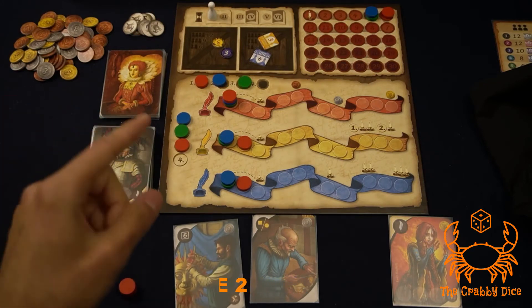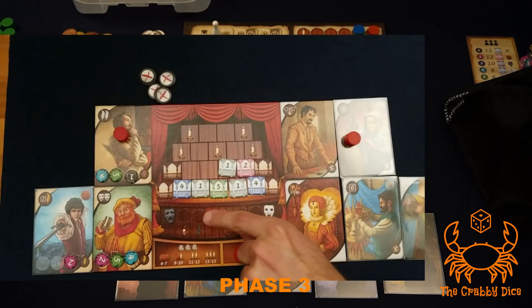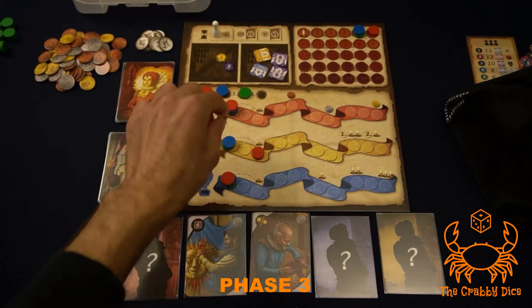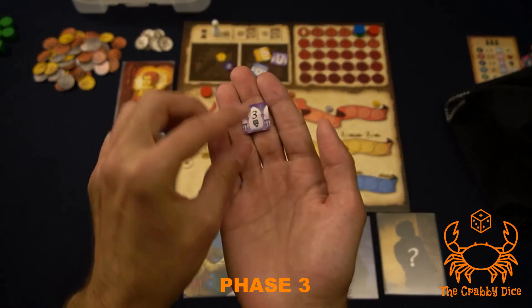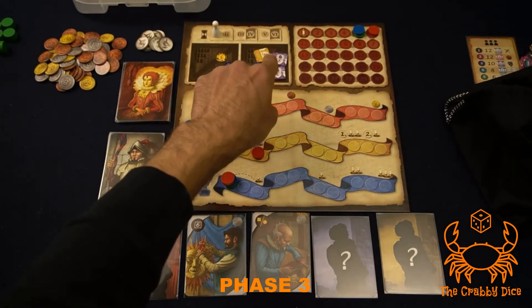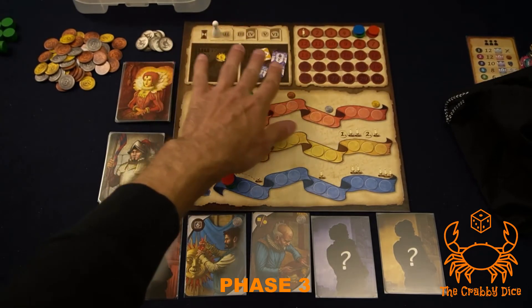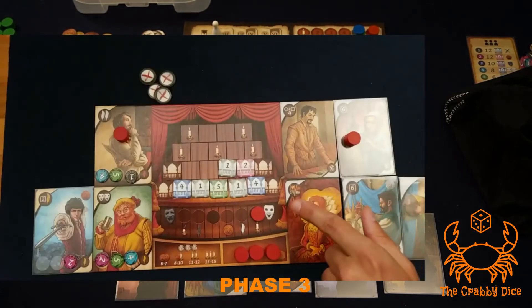Phase three is all about your ambience track on your player board. During phase two, your ambience moves left and right. If anyone takes one of the purple tokens from the supply during the action phase, all other players immediately move their ambience down by one. Then at the start of phase three, any purple tokens still remaining in the supply cause everyone to move their ambience down by one for each one left.